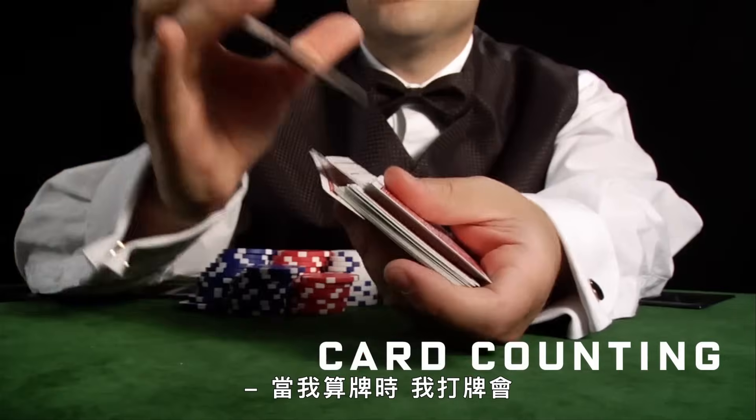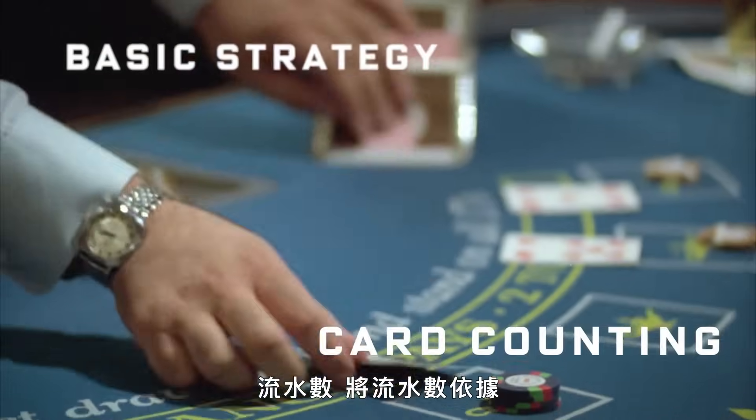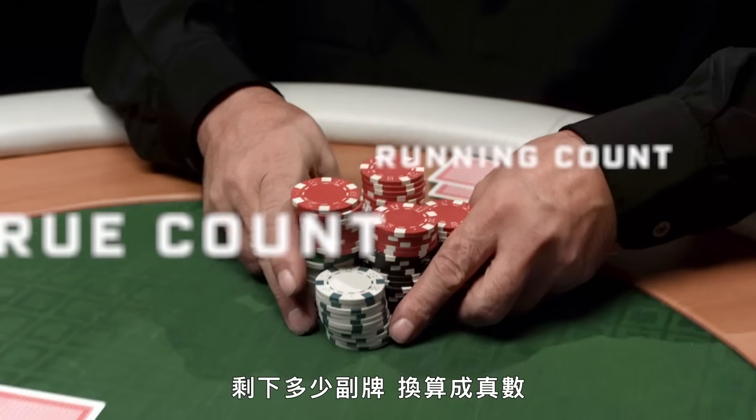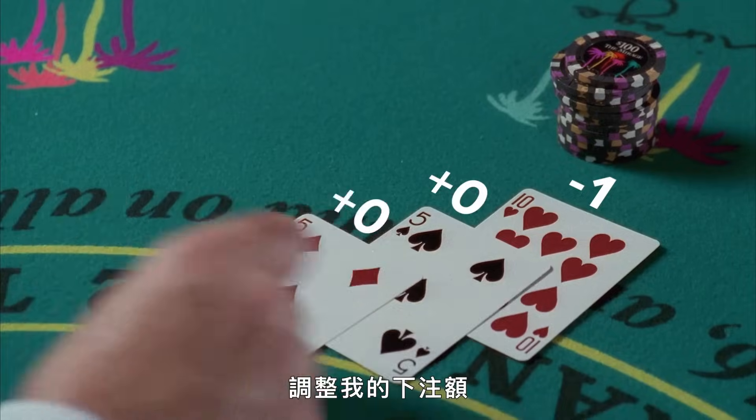When I'm card counting, I'm playing perfect basic strategy, keeping accurate track of the running count, converting that running count into a true count based on the number of decks remaining, and then sizing my bet proportionally based on the true count.